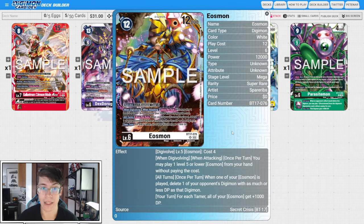Eosmon digivolves from a level five Eosmon for four cost. When digivolving and when attacking, once per turn you can play one level five or lower Eosmon from your hand without paying the cost. All turns, once per turn, when one of your Eosmon is played, delete one of your opponent's Digimon with as much or less DP as that Digimon. Your turn, for each Tamer, all of your Eosmon get plus 1,000 DP. I've always wanted to play Eosmon — it never seemed particularly good — but we have more support now, so that's reason enough to give it a try. It doesn't seem terrible; it totally seems playable.